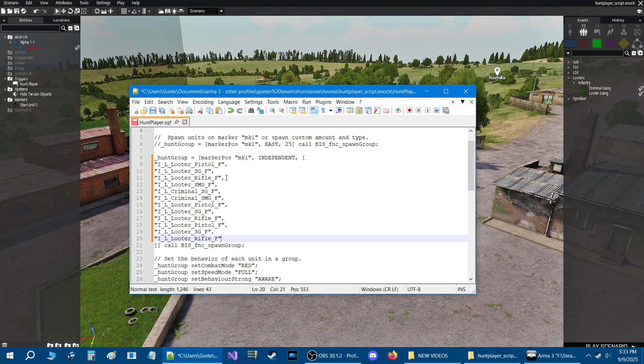Make sure they all have commas. If you're missing a quote or a comma in any one of these class names, you're going to get an error and your mission won't load. If that happens, check your array again and make sure each class name has a quote before and after, and a comma - just like that. That's all you have to do.